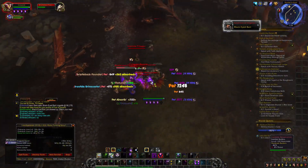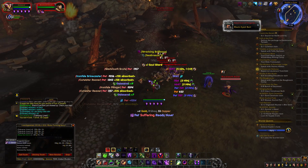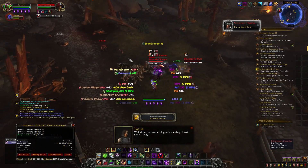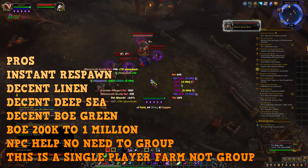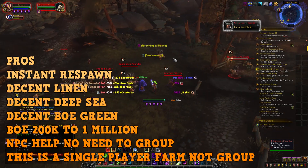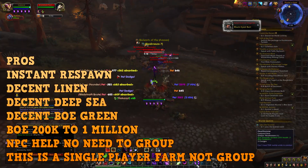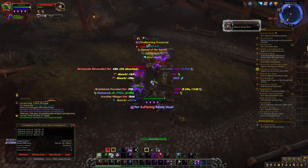The next spot is on Vigil Hills. Shout out to Apps for actually showing me the pier spot — he showed me a pier in this spot, though he didn't show me the rest of it. He said it could be an instant respawn, so I checked it out and it is. Now, the thing about this spot is there's no mount drop — that's the only bad part — but it does have BOEs, greens, and so forth. This is a solo spot; you don't have to have any groups. If you're a level 120 Horde, you can come here and do it yourself.